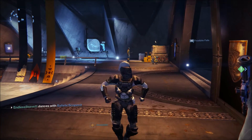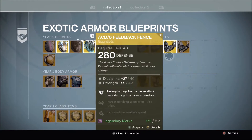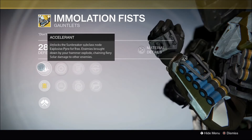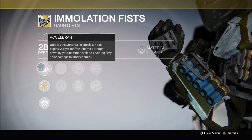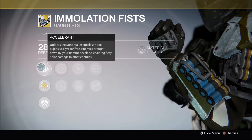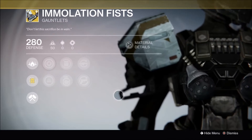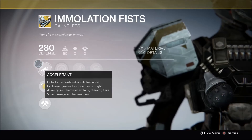For the Titan, I think he's going to bring the exotic gauntlets called the Immolation Fists. The exotic perk, Accelerant, locks the Sunbreaker subclass node Explosive Pyre for free. Enemies brought down by your hammer explode, chaining fiery solar damage to other enemies. This is really good if you like to use Sunbreaker, and you could use any other perk on that node subclass part. I would definitely try it out if you use Sunbreaker.